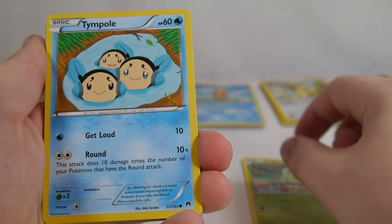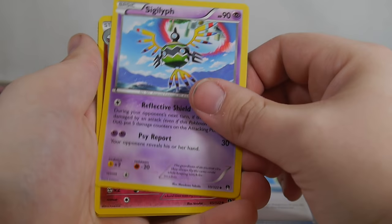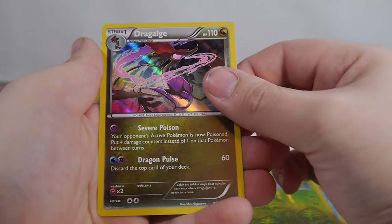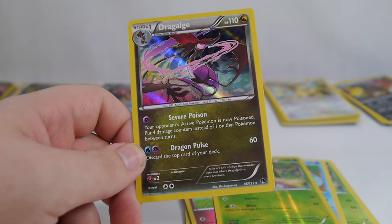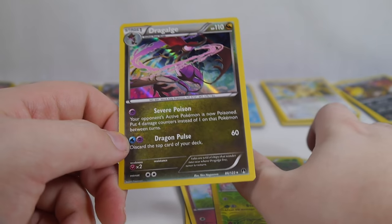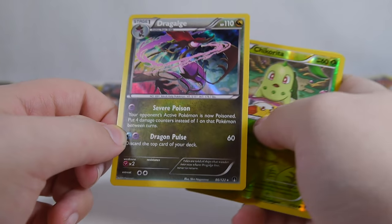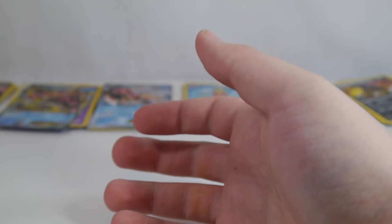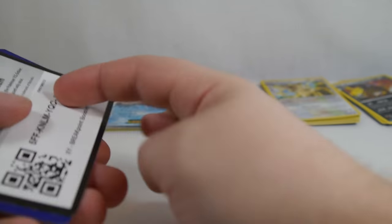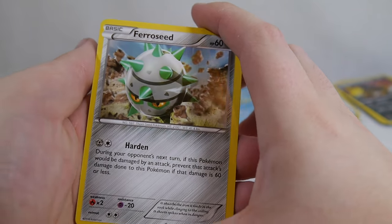We got Chikorita, Tympole, Spritzy, Skrill, Honage, Max Potion, Sigilyph, Aromatisse, Reverse Chikorita. And Dragalge is our rare. Severe Poison — it is Poison with 4 damage counters. That is insane. Dragon Pulse: 60 damage. I think Severe Poison with Virbank City Gym in Expanded could be pretty killer — you would be putting 6 damage counters between turns for Poison. That is pretty devastating, but it could be too clunky.